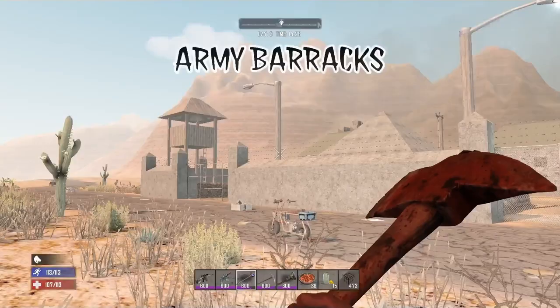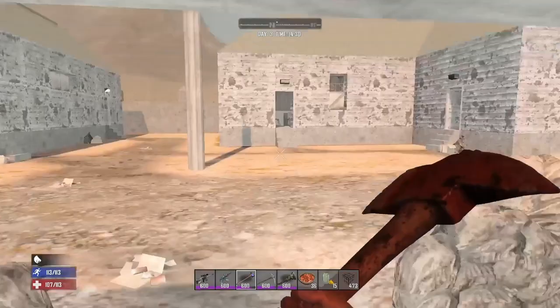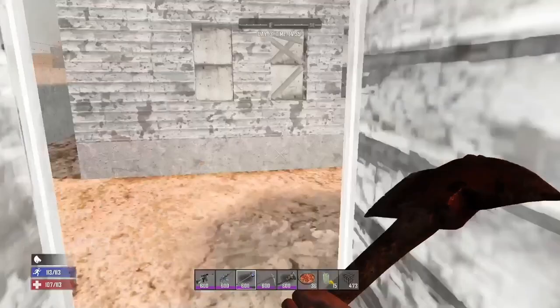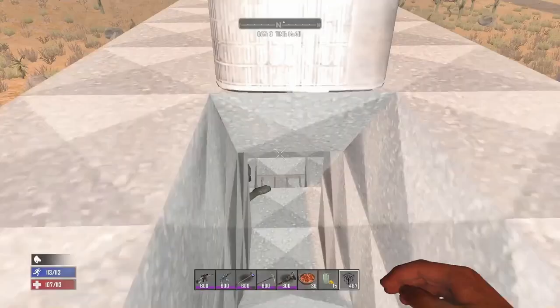Army barracks are not only a great place to loot but also a great place to set up a base as the entire compound is small enough to defend and already surrounded by concrete. Inside you can find one Working Stiffs crate, one gun store crate, and one Shamway Foods crate. There is also a gun safe, two munitions boxes, and four juicy corpses to loot. If you look around you can also find a duffel bag, four bookshelves, and a couple of gas barrels. Inside the roof of one of the buildings you can find a corpse in the vents — the easiest way to get up there is to nerd pole onto the roof and break through the vents on the top.